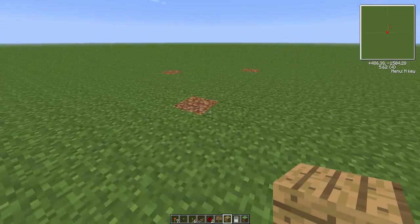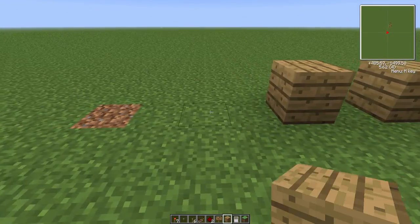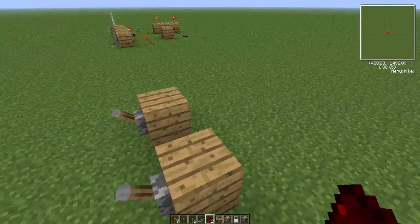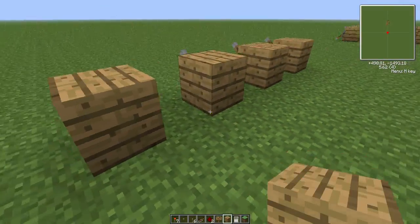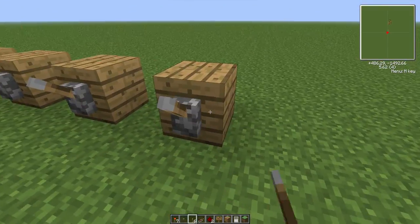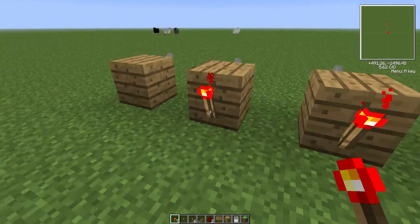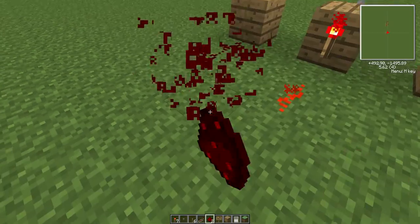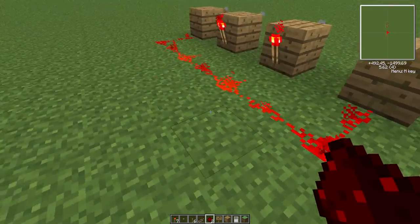Just walk over here a little bit. First, place your spots for your combination lock — I'll do four for this tutorial. Basically, you're going to want to put a redstone torch on any of them that you want to be down for your combination. I'm going to go with these two, then link all of these up with redstone. On the ones that don't have a torch, make sure you put redstone right up to it.